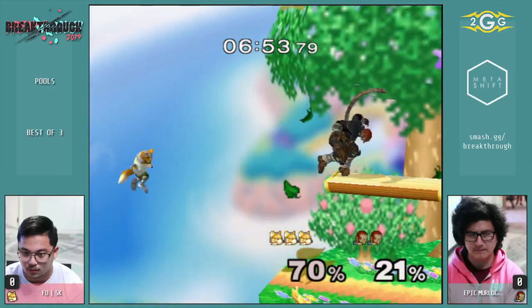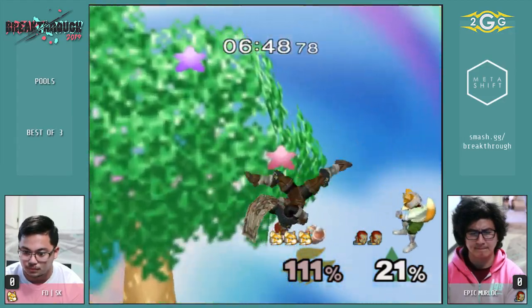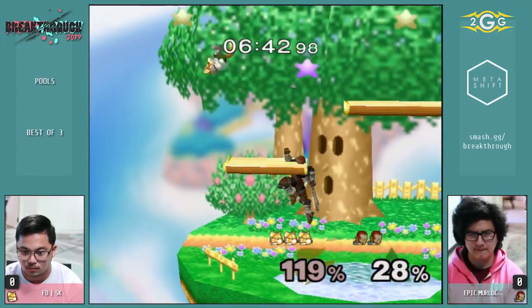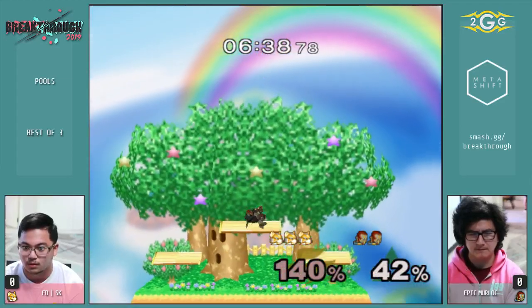He just CC'd a jab and then running shined him — which is like the type of confidence. He tried for the option coverage. Big jab. It's really common for Ganon to land with an aerial and instantly jab, which makes it just pretty hard to win.